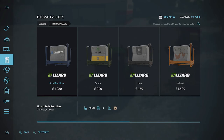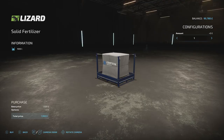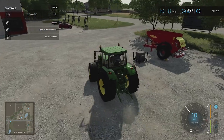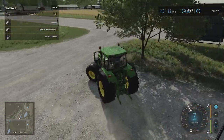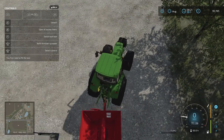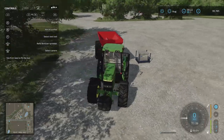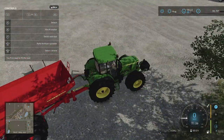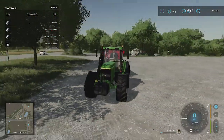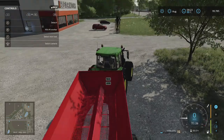This particular spreader uses solid fertilizer, so hit A to buy a pallet. It's not cheap — around 1,920 — but once purchased, come back out. First thing we need to do is attach the fertilizer spreader to the tractor, then reverse close to the fertilizer pallet. You'll see an option in your tools that says 'Refill Fertilizer Spreader' — press down the left stick to do that. You can see the fill level by the speedometer; a thousand liters only gets us to 11%, so this is a large spreader.